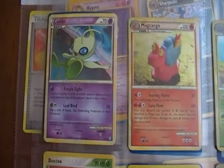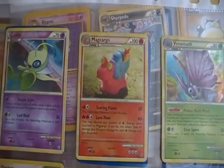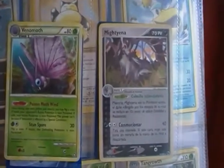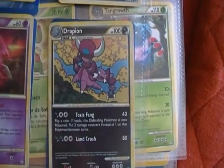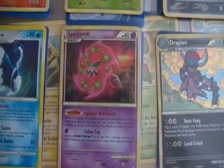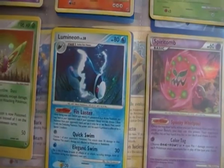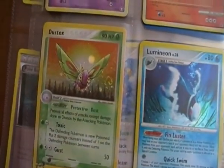The next sheet we have a Celebi Holo, a Magcargo Holo, a Venomoth Holo, a Mightyena Holo, a Drapion Holo, a Spiritomb Holo, an Lumineon Holo, and a Duskull Holo.